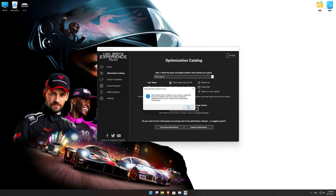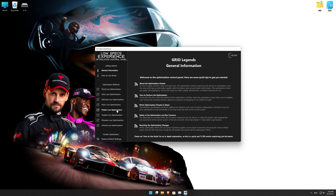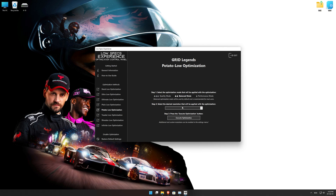Low Specs Experience will now automatically check if the game version currently installed is supported by this optimization. If it is, press OK and the optimization control panel will load. When the optimization control panel loads, simply select the optimization presets and the resolution you would like to render your game at. This is something you will need to experiment on your own in order to see what works for your system the best. Once you decide which optimization presets and resolution you are going to use, press the Execute optimization button, and then start your game.